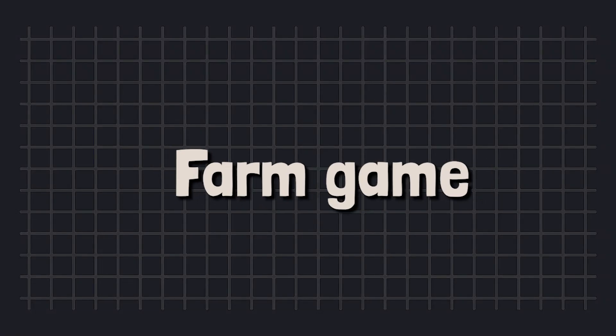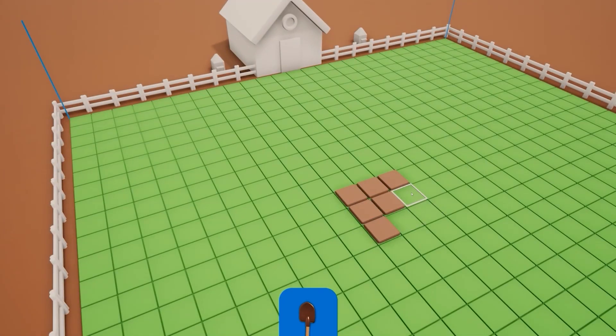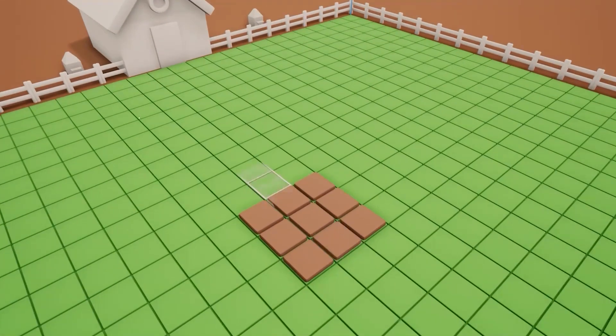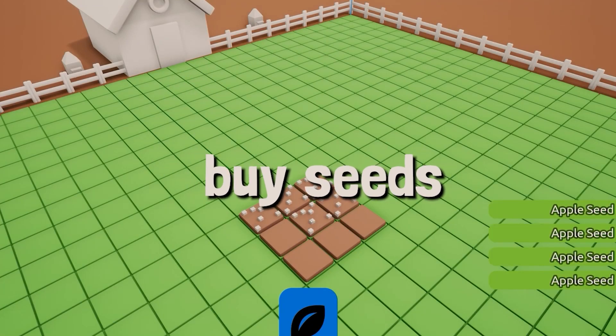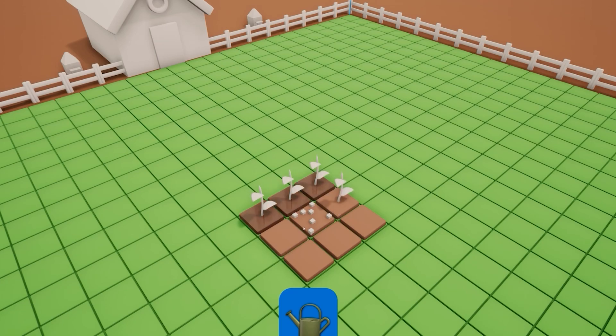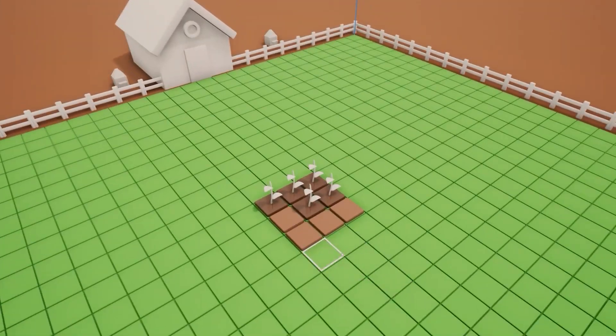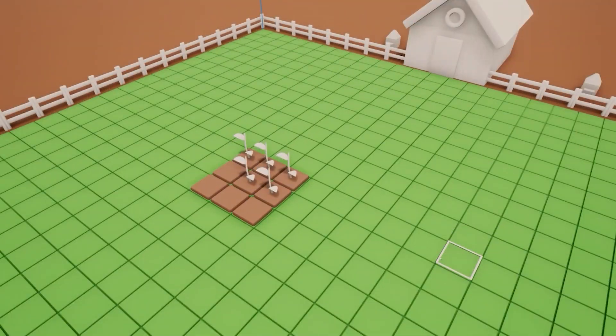Hey everyone, this week I'll continue to show you the progress of my new farm game. In the last video I showed you how far I got with implementing all the basic farming mechanics. We can already buy seeds, plant crops, then water and harvest them. We've got a basic inventory system and we also have a grid system with a limited building area. So let me show you how the game has progressed in the following weeks.